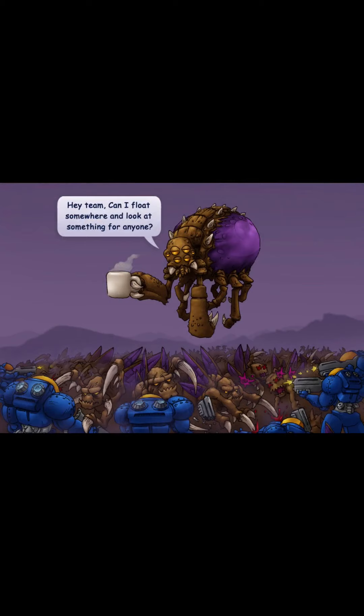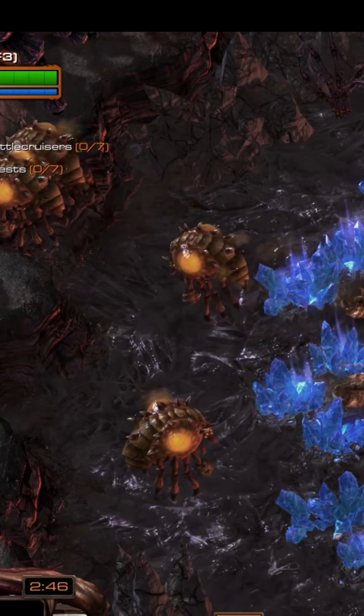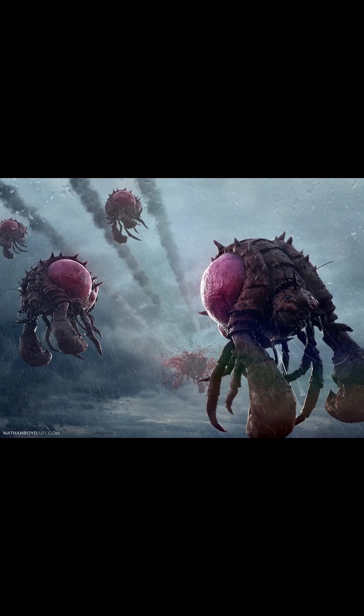Unlike most other Zerg breeds, overlords have a greater capacity to act on their own judgment, though their mental flexibility is still severely limited. Overlords use helium-filled gas sacks and a weak telekinetic sigh ability for lift and motive power. Overlords were evolved from the Gargantis Proximae, a species of giant space-faring and semi-intelligent creatures which volunteered to be assimilated in order to avoid extinction.